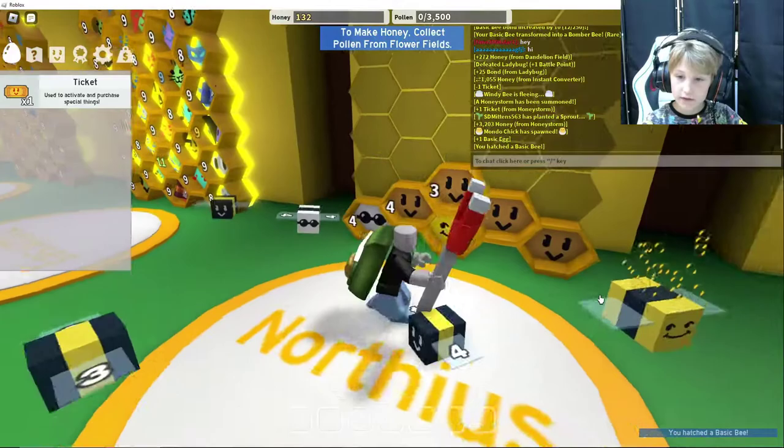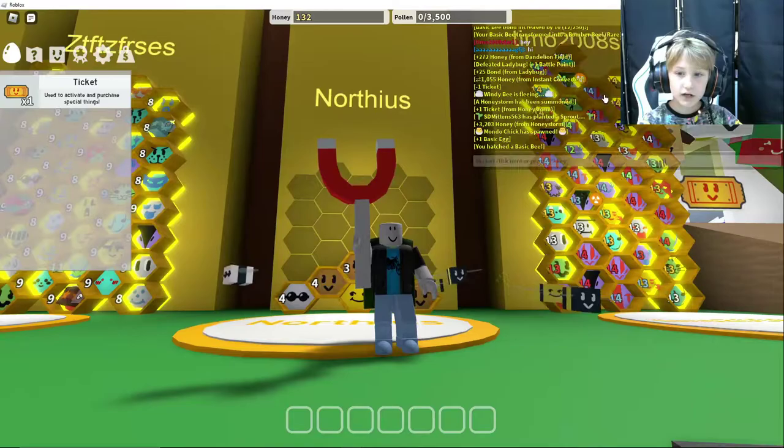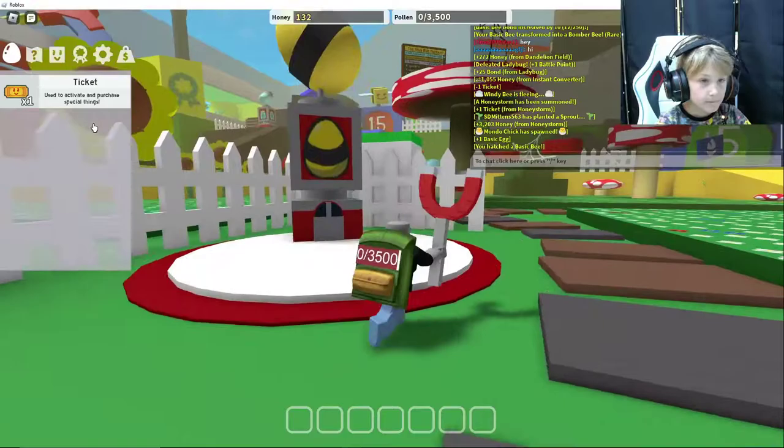Hatching gives you a bee. It doesn't have to be basic bees — you can also get these honey bees, which have bubbles behind them. If you're wondering what's behind your hive — nothing.